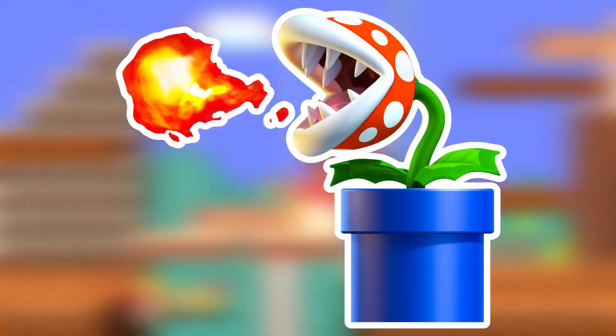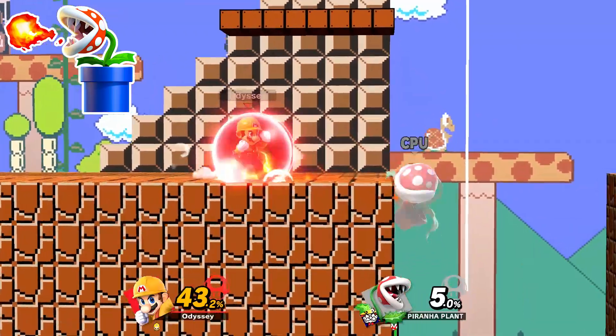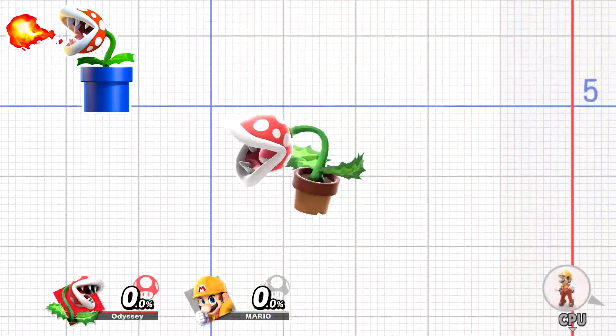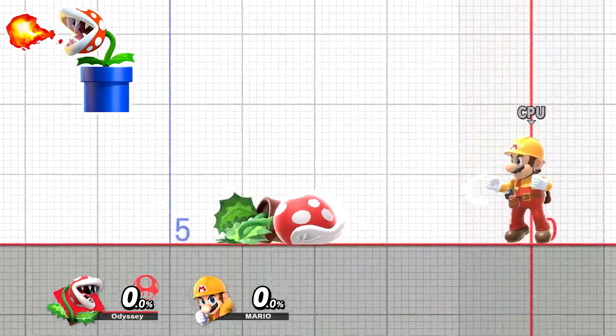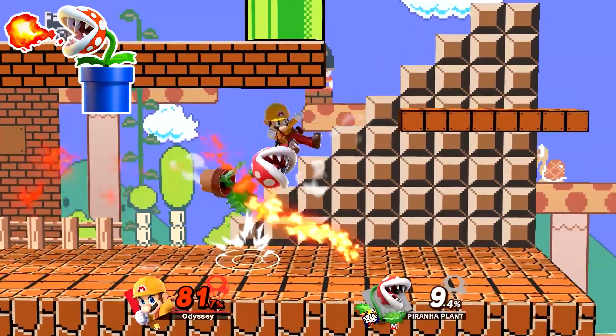For the Fire Piranha Plant, this would be against a Piranha Plant, though it'd have a spicy curry applied to it to reference its fire ability. Additionally, it'll prefer using back air, being Piranha Plant's only move to reference its fire, which is honestly kind of surprising. The stage would be Mushroom Kingdom as there are Piranha Plants on this stage, and it'd be an advanced spirit.